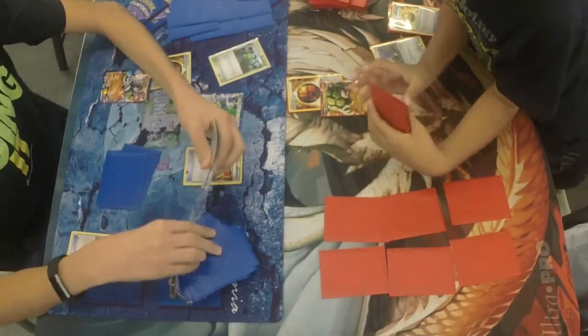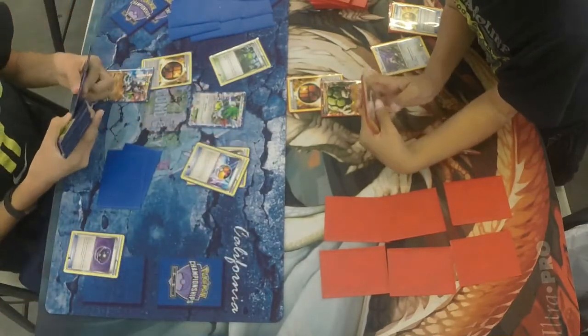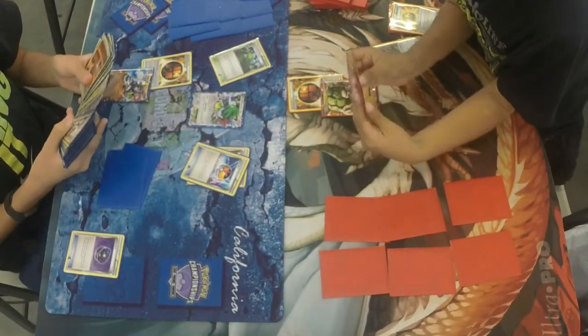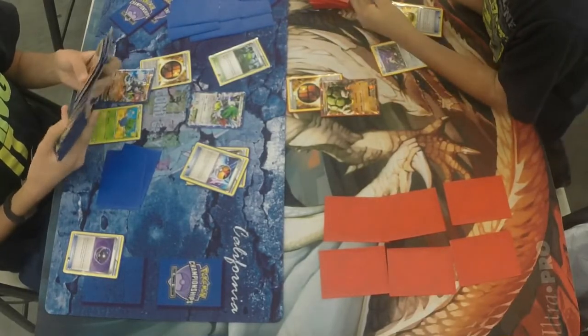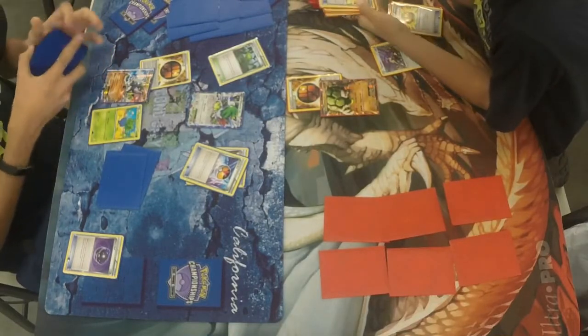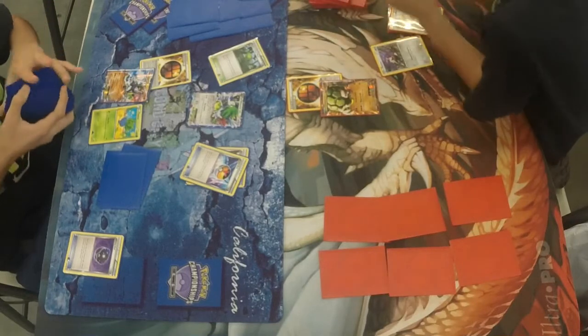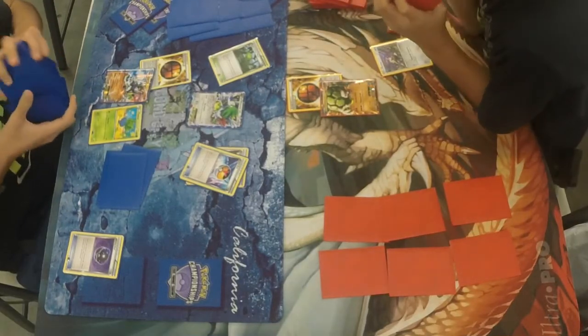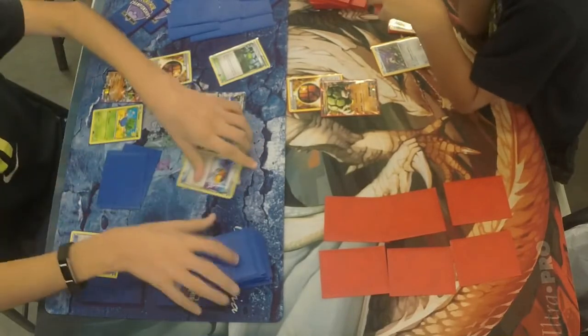He's going to get something going. We see a strong energy on Zygarde, going for the Trainer's Mail. He plays the Forest of Giant Plants. He did find a level ball off that Trainer's Mail, assuming for Oddish — or Gloom, I can't tell. There goes the Oddish coming down right there. Still looking to see if he has a Gloom and a Vileplume ready to go. Alex does have a Shauna and a couple other things in his hand that could get him more cards next turn.